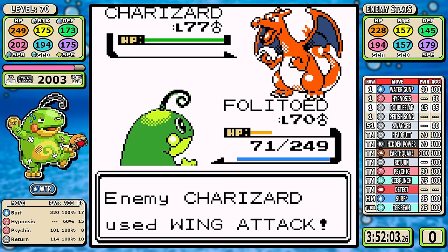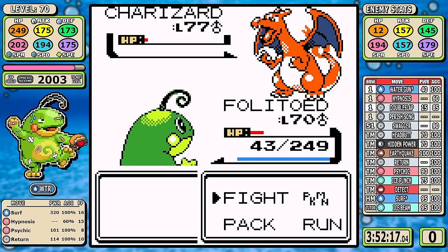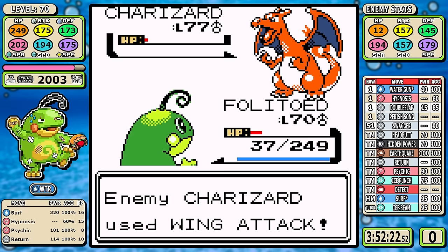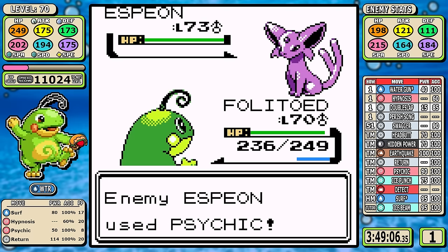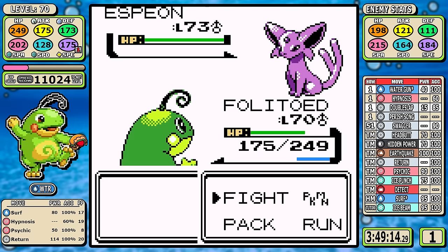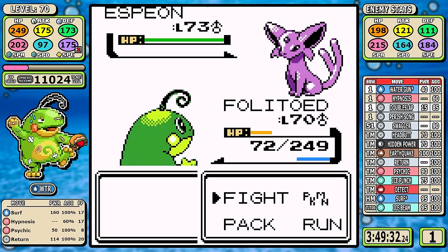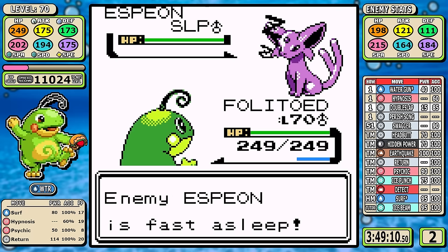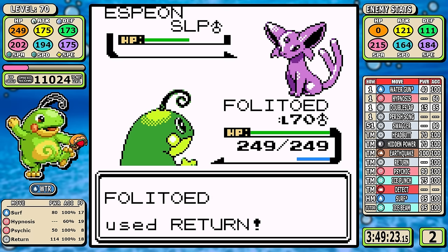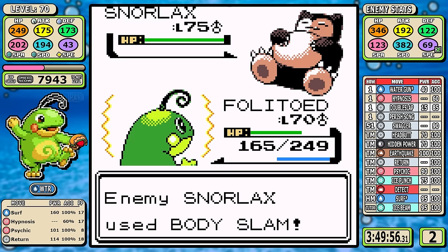My mistake: I thought Charizard was a guaranteed one-shot at level 70, but I accidentally kept Mystic Water on in the simulations. Without it, Charizard is only around a 56% chance to one-shot. I miss the range and go down — a pretty promising attempt though, within one turn. My adjustment was to put Espeon to sleep to save health, but I start missing moves, it hits a Psychic with a Special Defense drop, and it just solos me down. Second reset. On the third attempt I blast through Espeon taking no damage, but Hypnosis fails on Snorlax, I get paralyzed, and go down again.